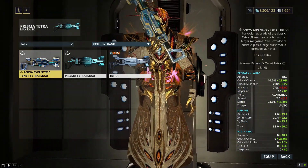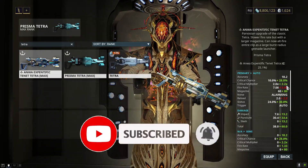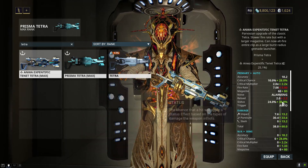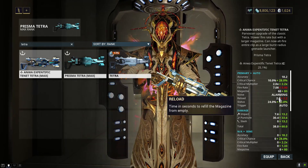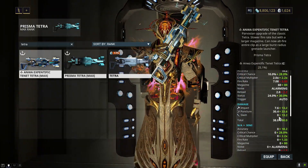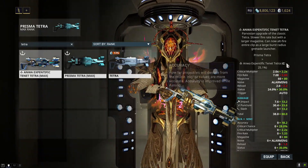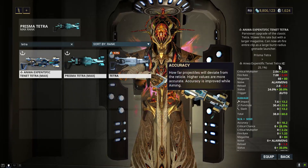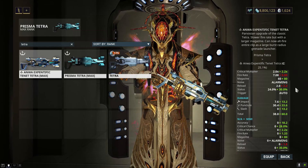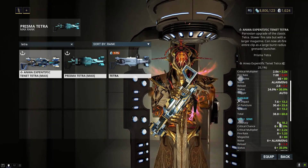We have more critical chance, more critical multiplier, less fire rate, more magazine, more status, more reload time and more IPS damage. We're also gonna have our elemental from our Lich or our Sister. In my case it's gonna be 25% Magnetic Damage. We also got a secondary fire mode which is gonna be pretty much a grenade launcher.